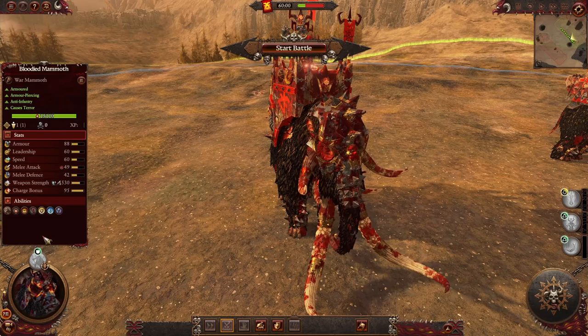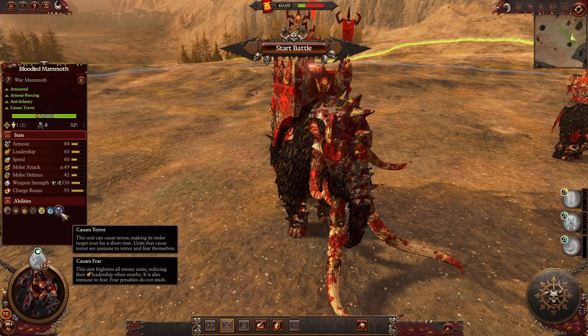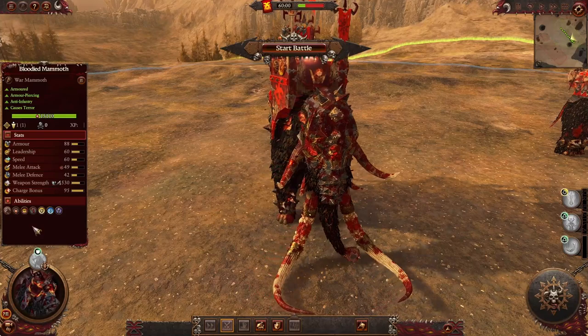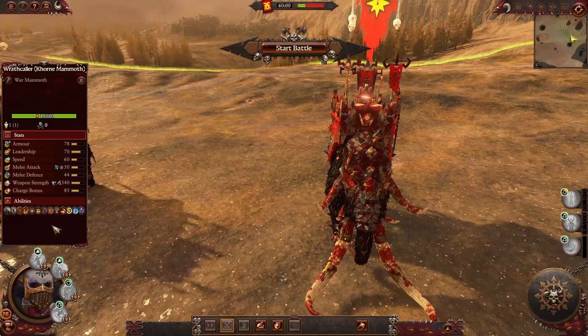Here we got the Bloodied Mammoth — your typical war mammoth unit. It got the discouraged ability for melee attacks, is armor-piercing, and is best used against enemy infantry. It causes terror and fear, has two resistances, and because it has a war shrine on its back it encourages other units. It has an active ability and Rage, and can be used as a siege attacker.